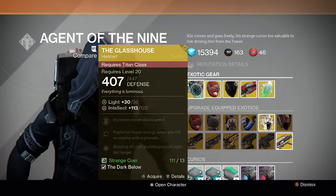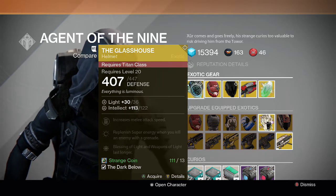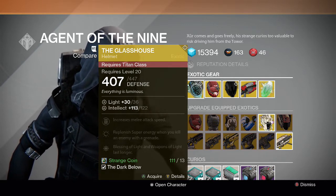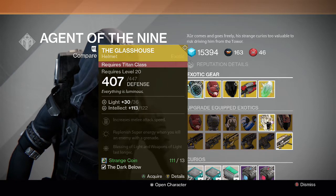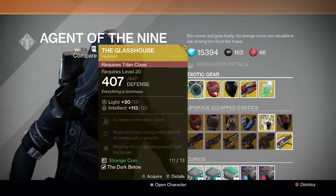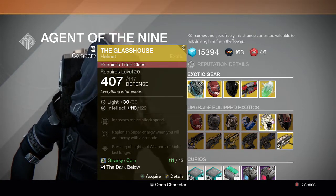I'm not sure how I feel about the Glasshouse — when you use your Ward of Dawn you don't really stray far from it, so it might be useful toward the end when it disappears. It's decent; if you want a starting exotic or need it to get to level 32, go ahead and buy it. That said, the Armamentarium, Rune Wings, or the Helm of Saint-14 are probably better options for Titans.